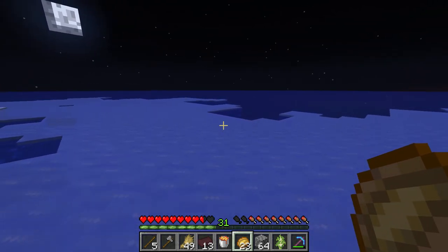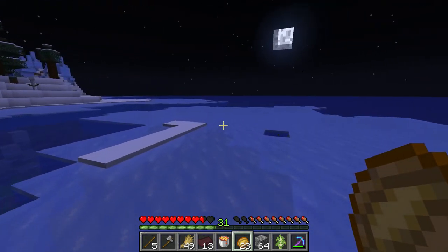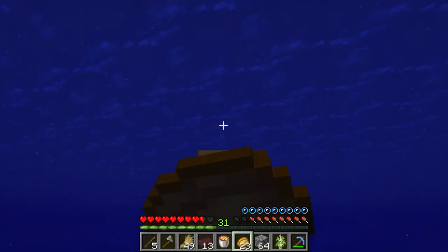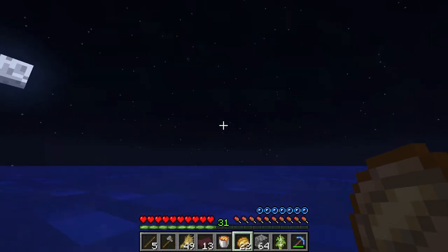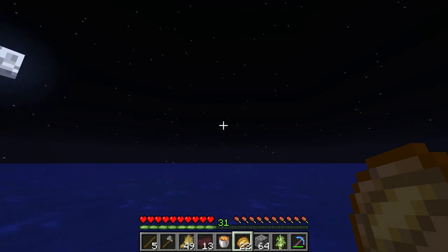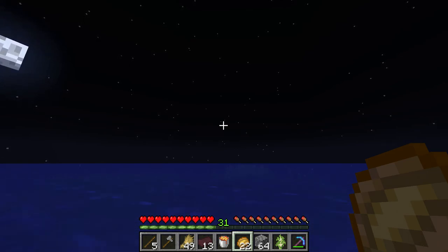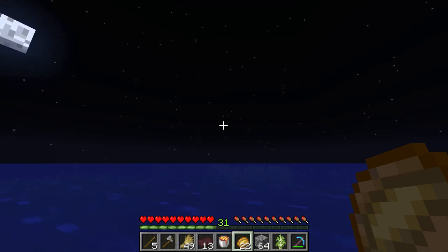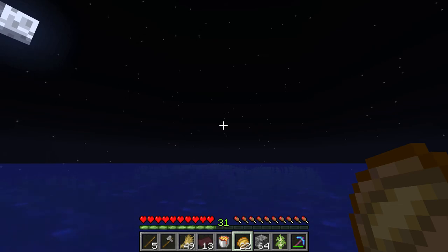We're swimming. At least I grew a brain this time and wrote down all the coordinates, but it doesn't do any good when you're heading the wrong direction. That's why I wish this was like Bedrock, where you can put the coordinates in the top left and see them. I don't like showing my stats menu — I just think that's kind of tacky. It's night time and we're swimming. Let's get the nether thing going so we don't have to go through this.